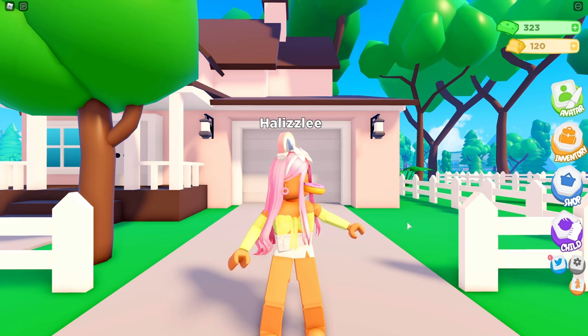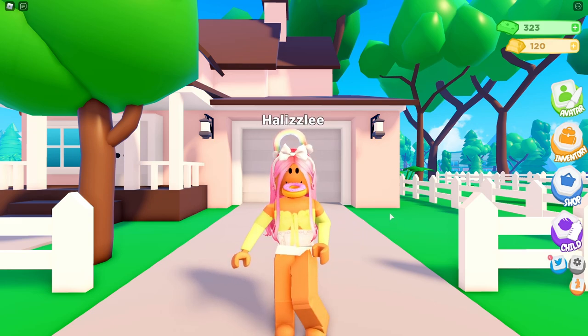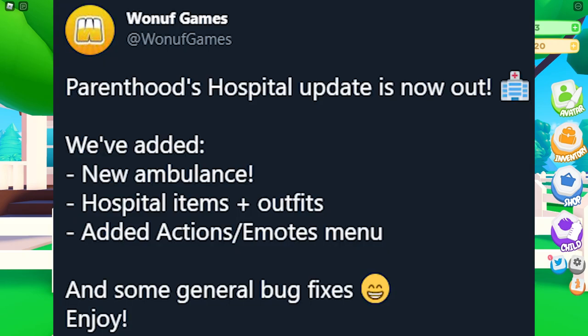All right guys, so I'm going to read you what is new in the hospital update. I'm on the One of Games Twitter page and I'm going to read this tweet right here. So we've added a new ambulance, hospital items plus outfits, added actions and emotes menu, and some general bug fixes.